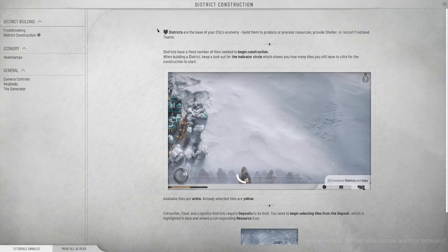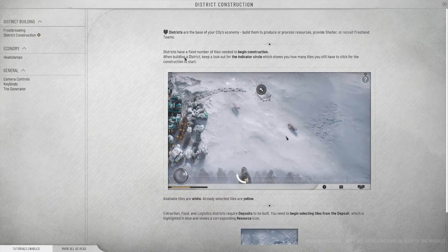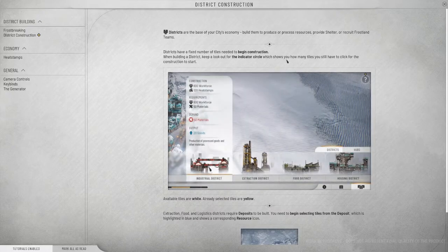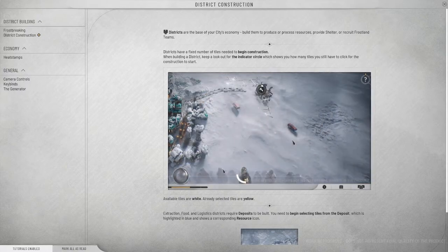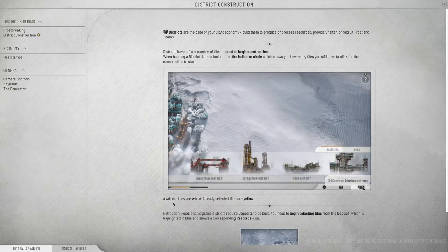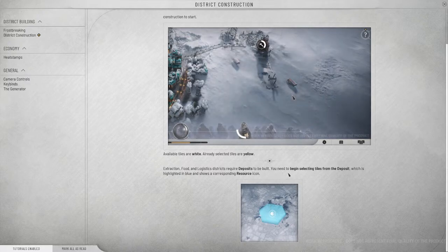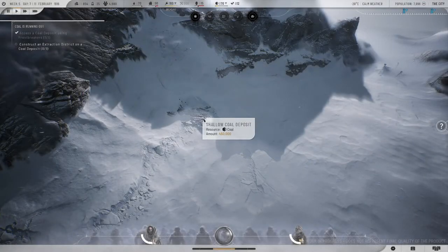Districts are the base for the city economy — we build in a process, providing resource, shelter, or recruiting frostline teams. Districts have a fixed number of tiles needed to begin construction. Keep a lookout for the indicator circle which shows how many tiles you still have to click for construction to start. Oh, so you build a whole district instead of individual buildings — that's throwing me for a huge loop.